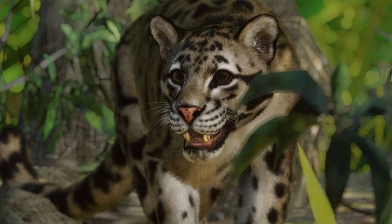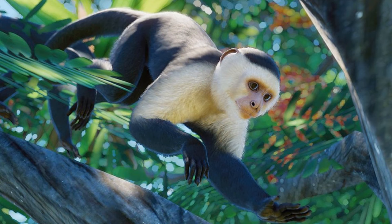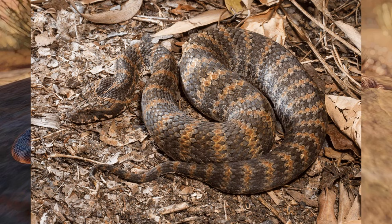The Clouded Leopard is one of the better looking animals in the Southeast Asia Animal Pack, looking very close to reality, but giving it a more realistic look and making it somewhat look a bit more threatening would be a good idea. The Colombian White-Faced Capuchin compared to real life has a few improvements possible. The Common Death Adder is a lot cooler in real life — they are very cool snakes.